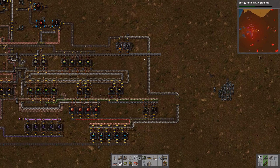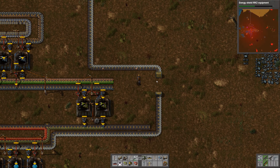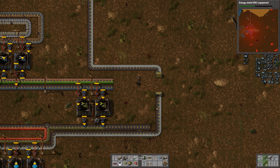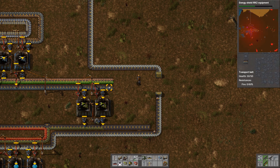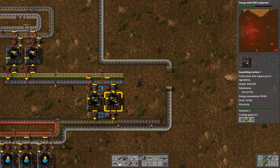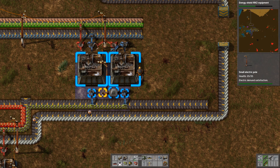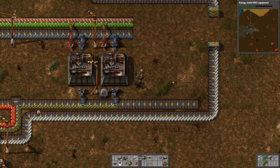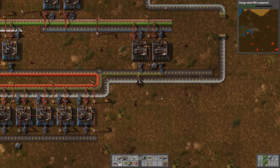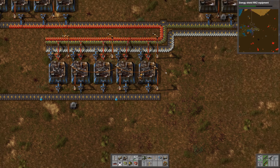Some random steel production back here, nicely going around and leaving enough space for the belts. I have belts but I can't press Q on them — the pipette tool isn't there. Like the resolution is also crazy. Since 0.16 everything is so nice and high-res. Blue science production down here.